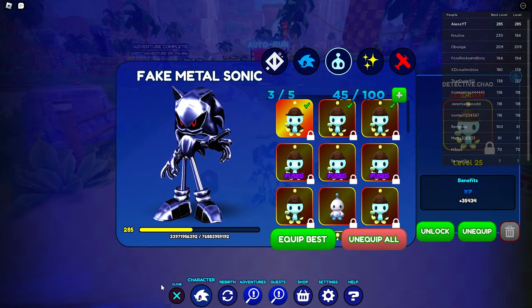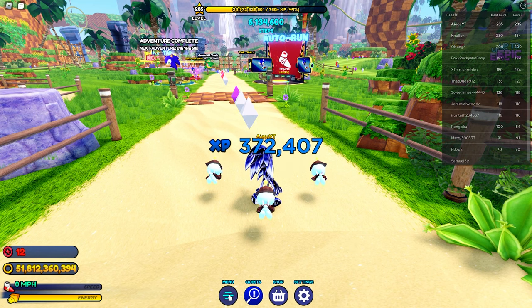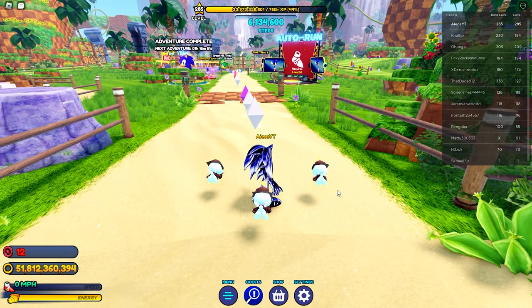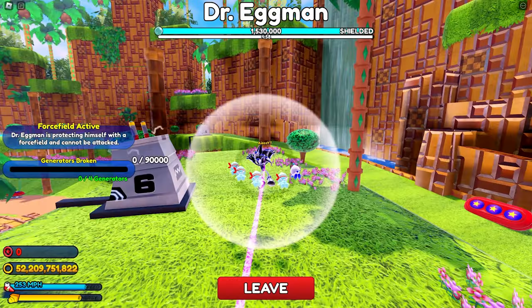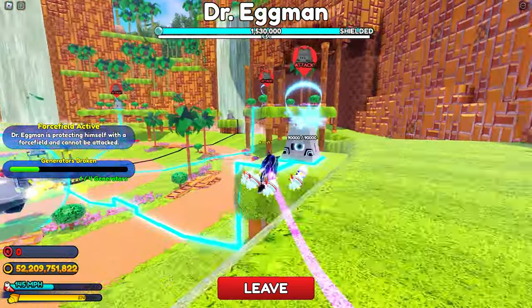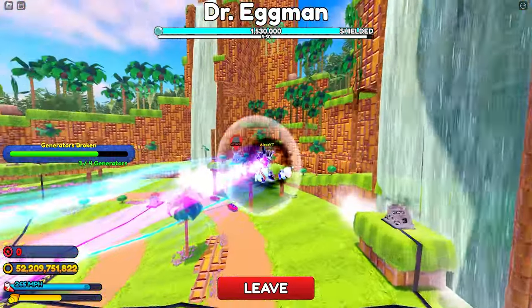Now we'll go over the difference between fused and unfused Chao. With 3 level 25 Detective Chao equipped, I only get 372,000 experience, but if I equip 3 Detective Chao that have been fused, we're going to see a lot higher numbers — 930,000 experience. So when you get to the Eggman boss fight, make sure you kill him as fast as possible to get as many spins on the wheel as you can, and unlock the best items in the game.